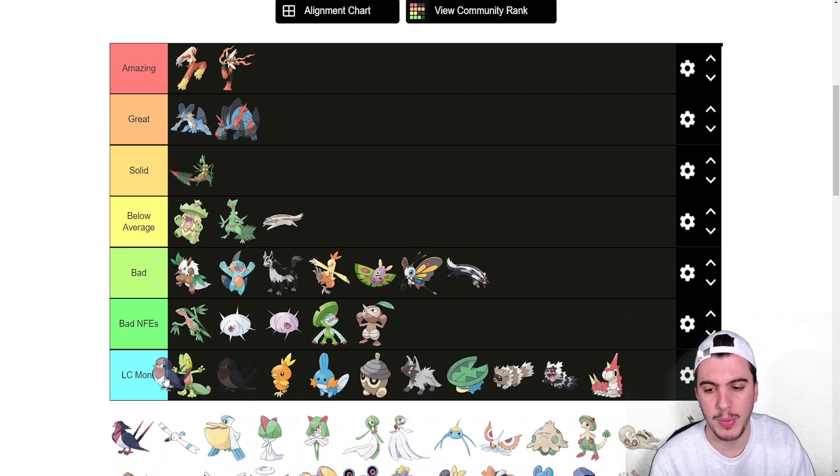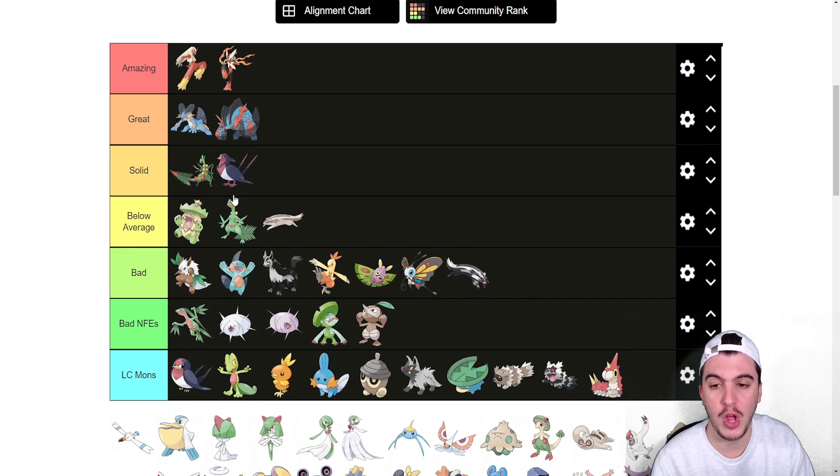Taillow goes into LC Mons, probably near the top. Swellow I think is Solid — 125 base speed, U-Turn, Facade, Brave Bird, Steel Wing for Rock types. Having access to Boom Burst with the special set and Scrappy is really good too. The speed is great and it can run two really solid offensive sets that your opponent has to prepare for. If they prepare for the wrong one, you'll just lose — that's the main thing.